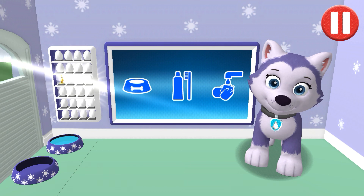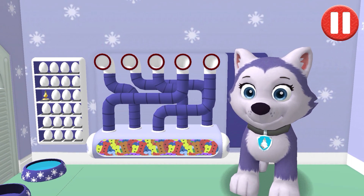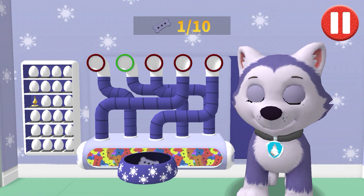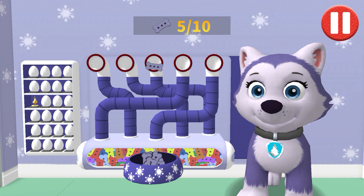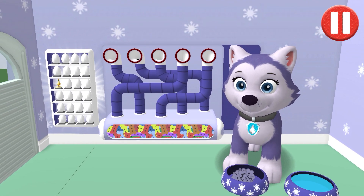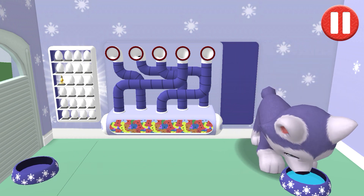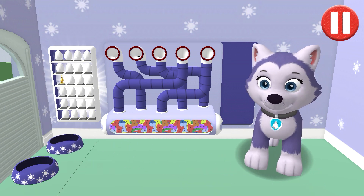Tap the blue picture of the dog bowl to feed the pup. A healthy breakfast will help me feel ready for the day. Use your finger to drag the dog bowl from left to right to catch the falling pup treats. The bowl is full. Time for breakfast. Delicious.